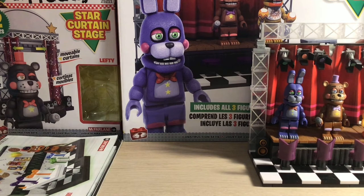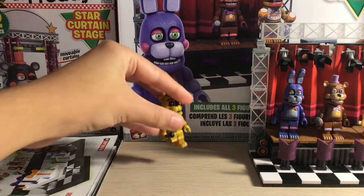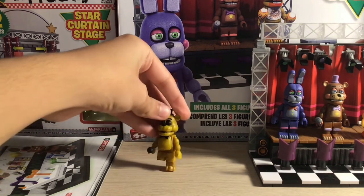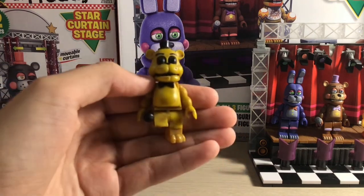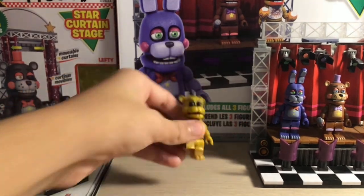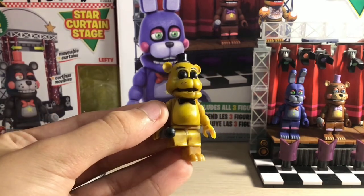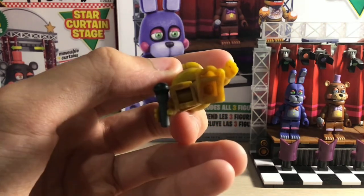This set comes with a figure and it is Golden Freddy, which sadly I don't have his right leg. It still looks very nice though — he looks very tiny. Unfortunately without his leg he can't stand up. But other than that everything's there — the microphone and everything — just except that one leg.